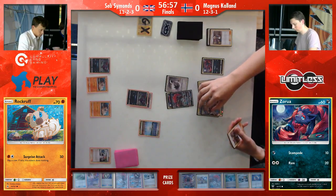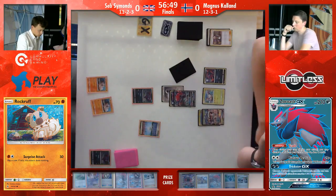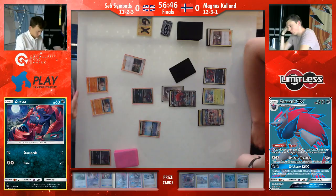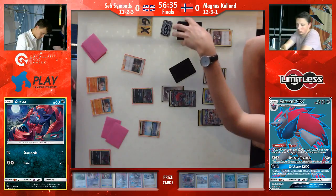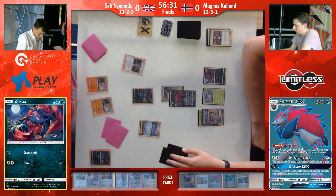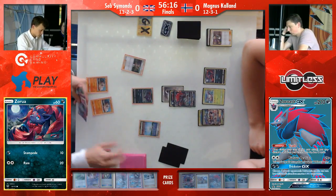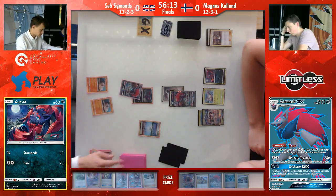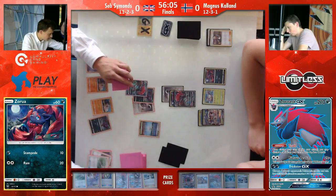Magnus drags up the Zoroark and is able to knock it out in swift fashion — just applying a lot of pressure, getting rid of the double color energy card, just leaving the Rockruff in play. He knows Lycanroc is not that efficient against him anyway. He plays four of the Guzma, so you can always — even if Seb just uses it for Bloodthirsty Eyes — grab it active and knock it out. But if Seb wants to take the knockout on opponent's Zoroarks, then it's really problematic. Magnus seems to have the edge here because he needs less energy to attack.